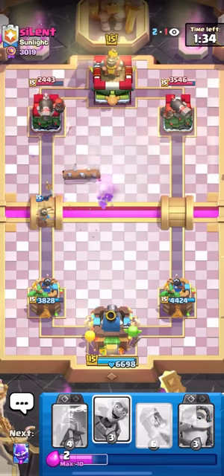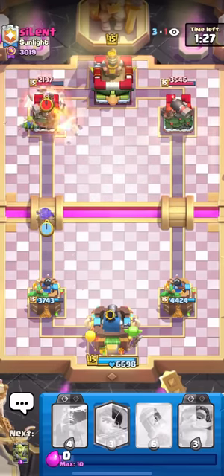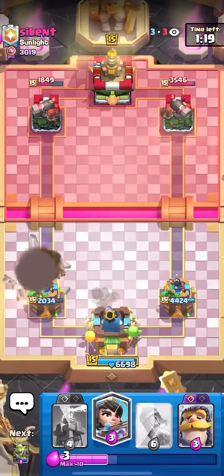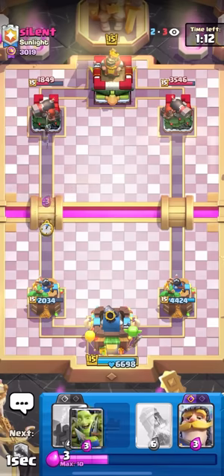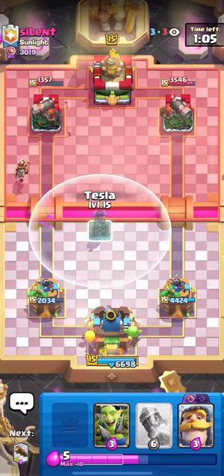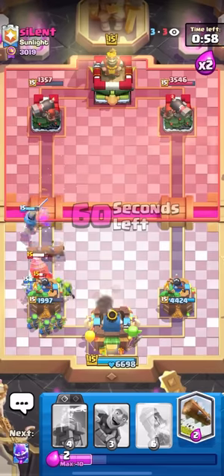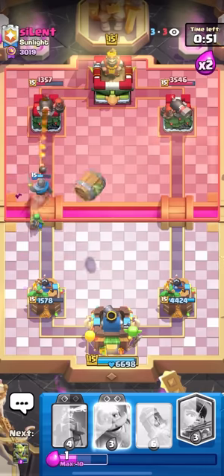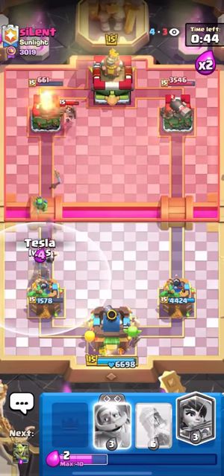He has to log — I just go for the goblin barrel. This guy is getting slapped right now. I say all that and then he gets all the damage back with evo wall breakers. Look at that — all those predictions and he gets the damage back. Going princess at the bridge because all he has is the little prince. I could high tesla here for the LP. Bad drill from him — goblin gang and knight. Log should kill the front goblin. Going for the barrel — he doesn't have log. That's a ton of damage. Playing it safe with the tesla.